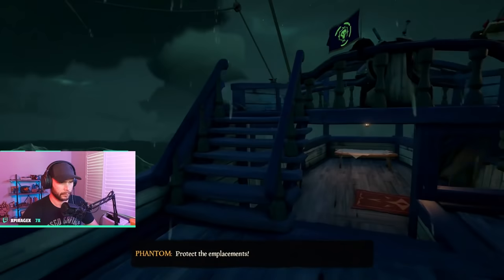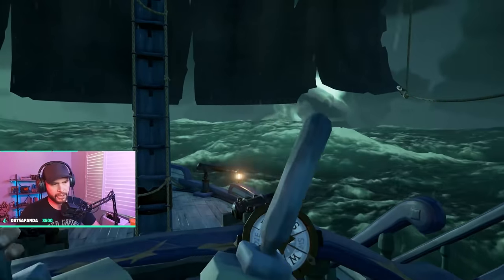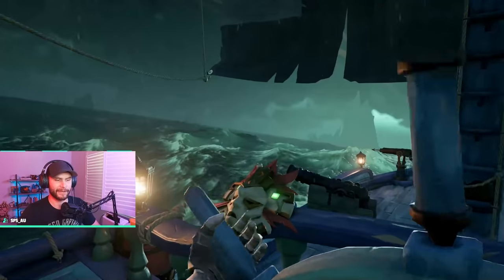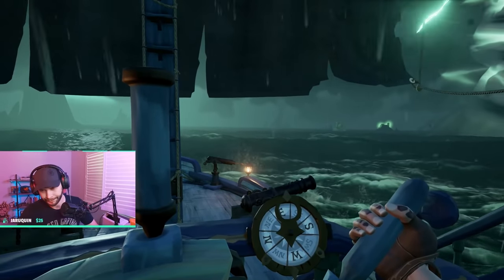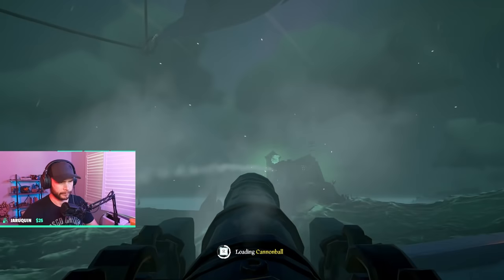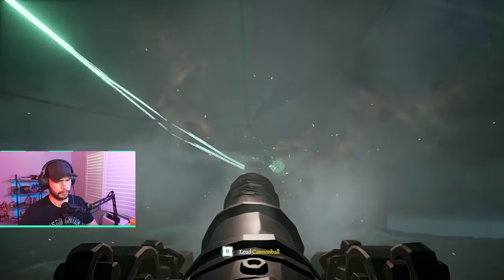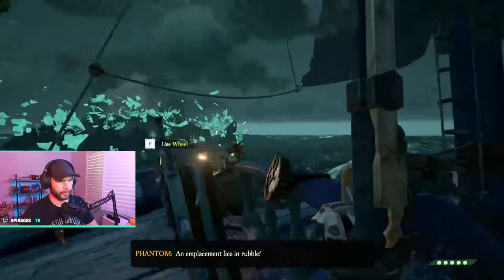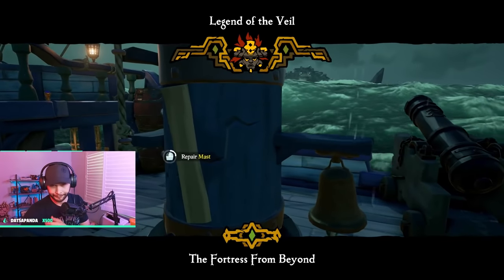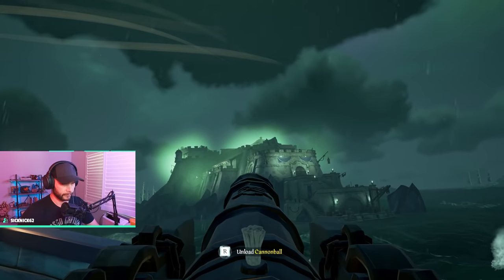Knowing where these tornadoes will spawn helps you predict where the tornado will start. I recommend sailing over to it so you can be very close to the tornado, cutting down the time it is visible to the server. Once the tornado spawns, complete this as quickly as possible. Each of the small forts will take about five cannonballs to destroy. Don't worry about the ghost ships circling them — as soon as you destroy the small fort, they will despawn. Once all three small forts are gone, the tornado will leave, revealing the fortress. Now the tornado is no longer visible, and you are very close to completing the Legend of the Veil voyage.